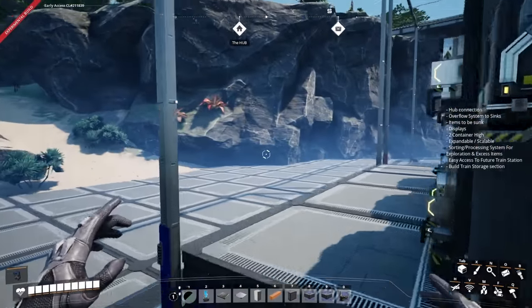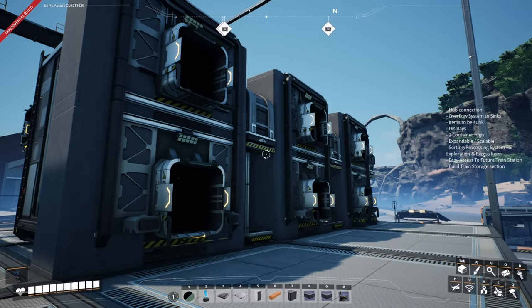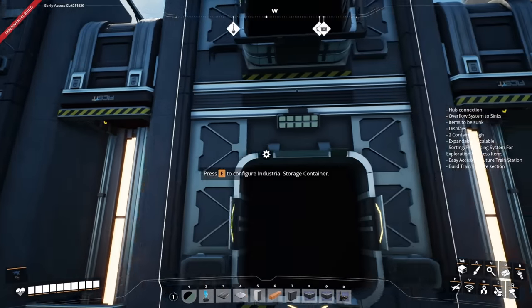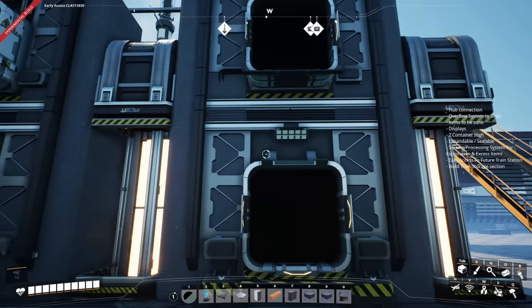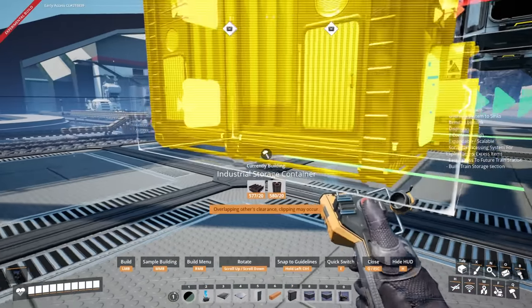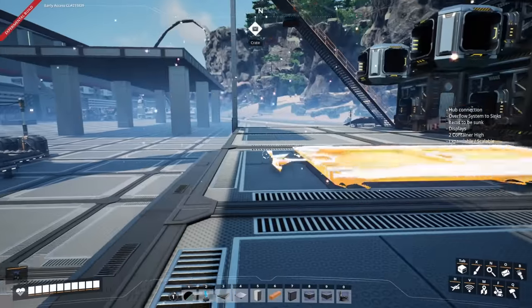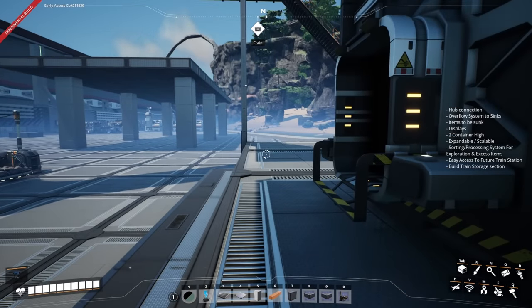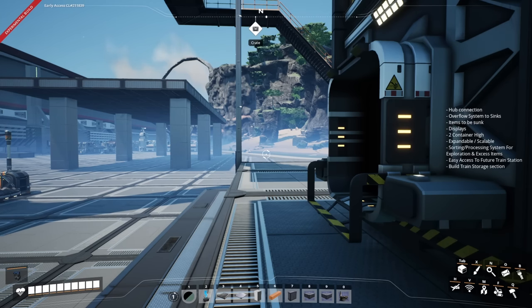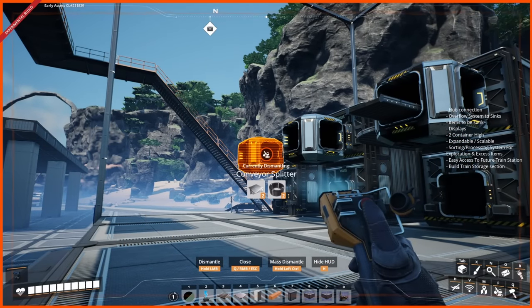The next thing we need to do, given that this is the storage facility, is to work out a storage facility blueprint, because this is the blueprint save so we should try to use blueprints when we can. We've already started - we have the little elevators we did previously to display the items, we have the storage, and then behind here I want to add another industrial container. Behind this we need to have space for a sushi belt for any items that we drop off at the storage that we don't need, so they can be resorted into the storage facility. We also need the dedicated line.